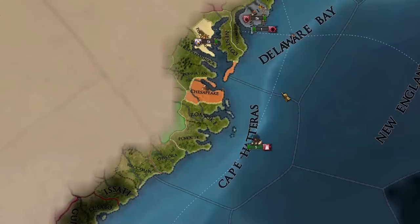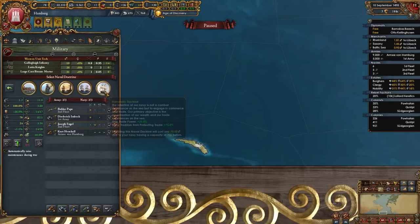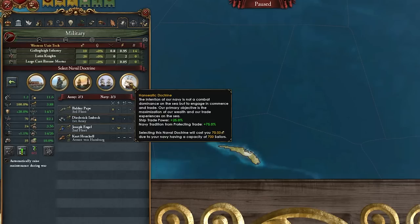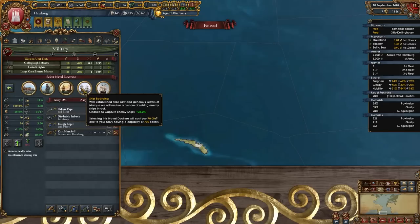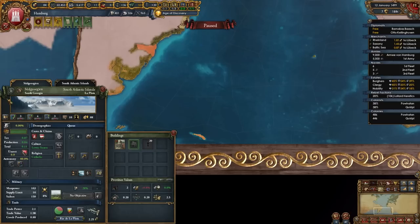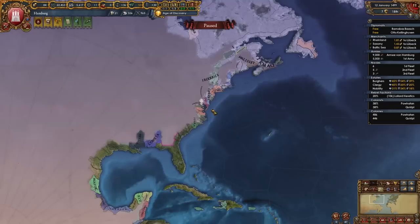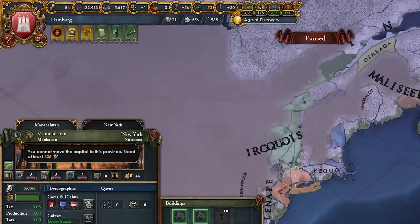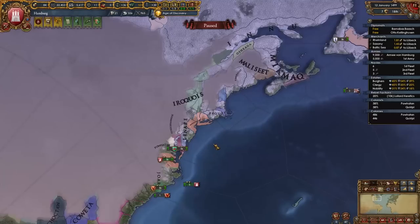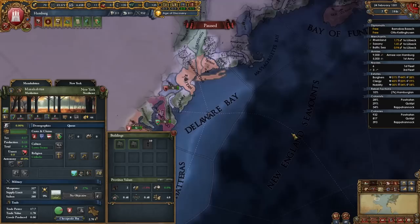We're colonizing South Georgia and pretty soon we're going to move our capital there. I didn't notice we have a unique naval doctrine — Hanseatic Doctrine: plus 25% ship trade power, plus 75% navy tradition from protecting trade. Too bad I'm not going to use it because I'll use the chance to capture enemy ships instead. I've got South Georgia — first we need to leave the HRE, then state it up, and now we can move our capital there. Our capital is in the New World, and having our capital in South Georgia should enable us to move our capital to Manhattan. Let's state up New York and wait until we have the 305 points needed.